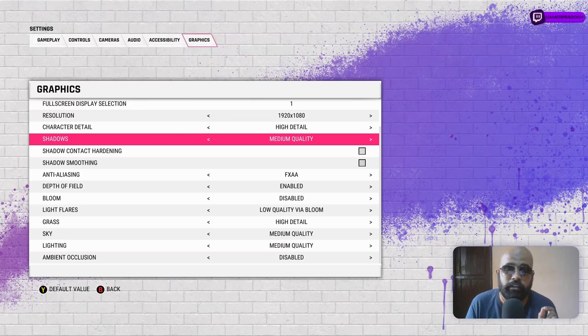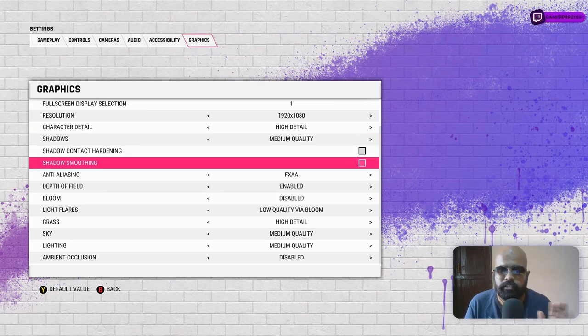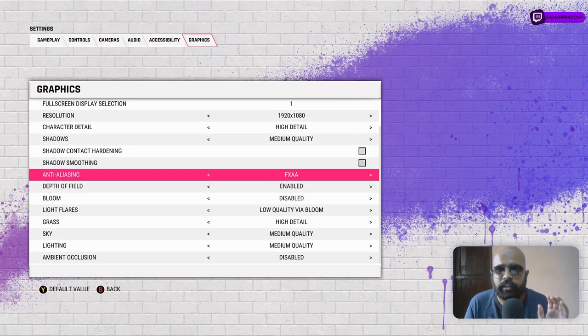Shadows consume a lot of PC resources, so set them to Low or Medium depending on your preference — some people want great shadows, some are happy as long as character detail is good. Shadow contact hardening and similar options I've switched off. For anti-aliasing, FXAA is recommended. TAA is very resource-consuming, so stay in the middle range and use FXAA — don't disable it, as it creates that smooth soft character model.